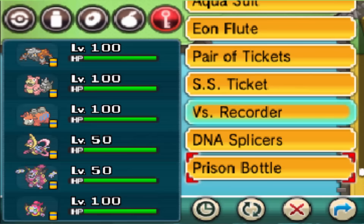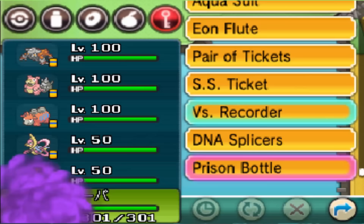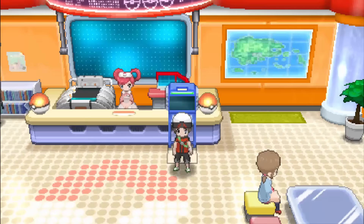Let me go ahead and show you guys how to transform Hoopa Confined into Hoopa Unbound. Whenever you go into the PokéMart with one of the Hoopa forms — most likely Confined, since you can't exactly trade Hoopa Unbound — a random guy on the left will give you a Prison Bottle. You can go into any PokéMart and he will give you this. The Prison Bottle will automatically turn Hoopa Confined into Hoopa Unbound.